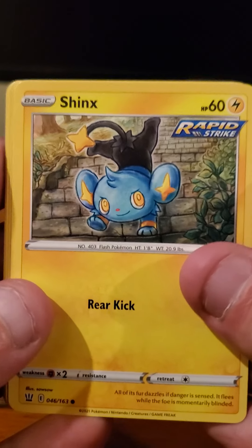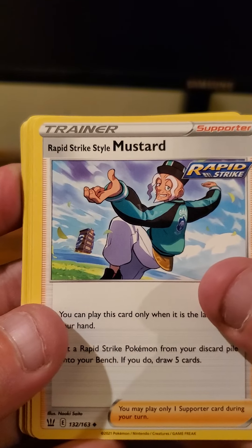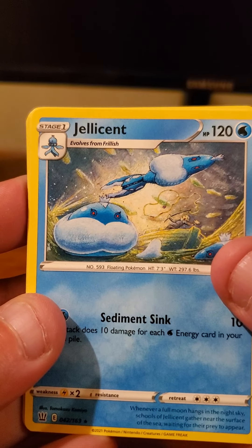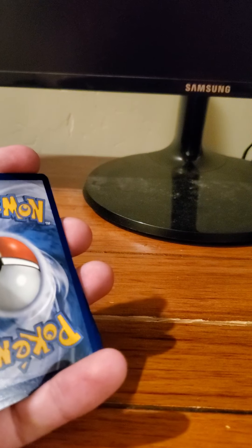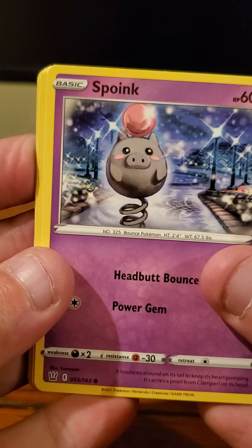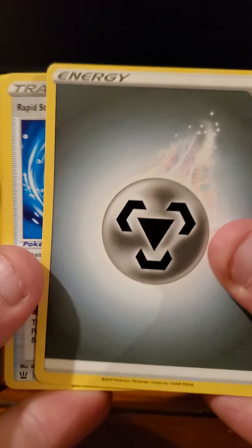Second pack — another Vivid Voltage. It starts with Togedemaru, Riolu, Eevee, Seel, Blitzle, Lightning-type energy, Alcremie, Nessa, and Swellow. The reverse holo is a Whimsicott, and the rare is a Wailord — and that is a holo. What a great pull! It's a good card, I'm going to keep that.